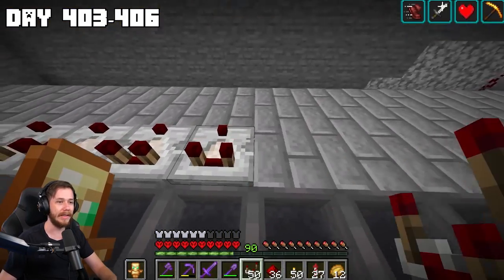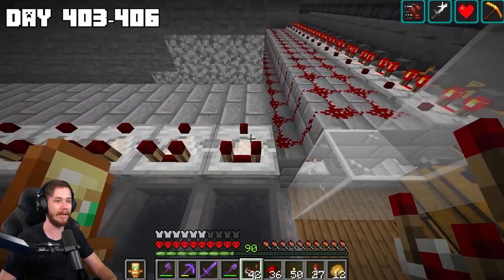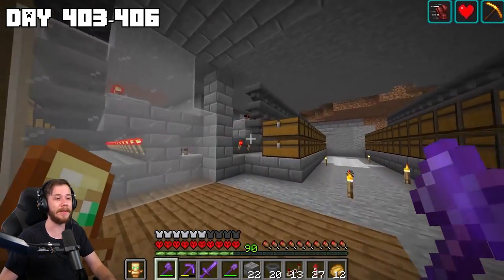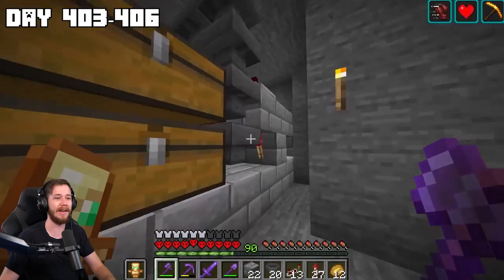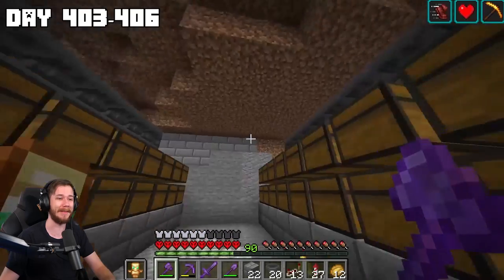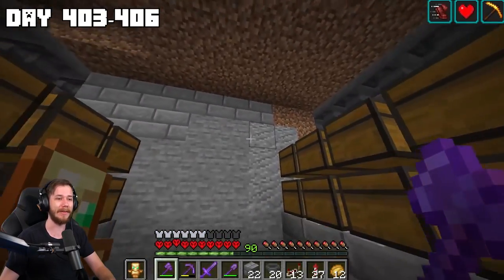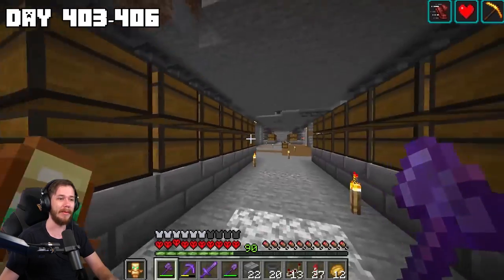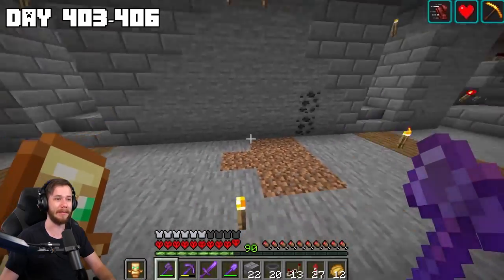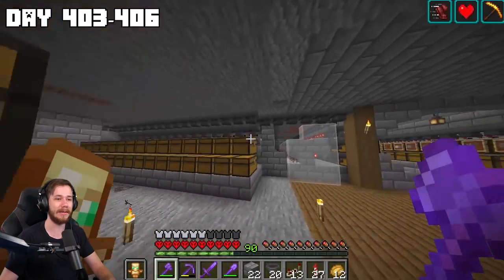You guys have seen me build plenty of auto sorters in the past. It has been some time but I've officially and finally finished setting up all the redstone and digging out the walls. This side was so time consuming because it's right underneath the river, and right over here is my bamboo farm and the staircase down to my mines — I might just make a staircase right here, that could look pretty sick.